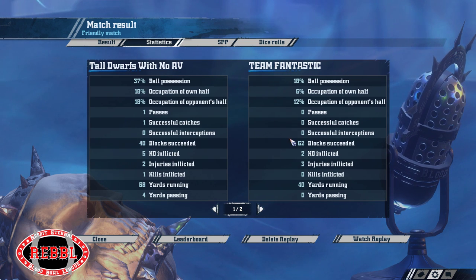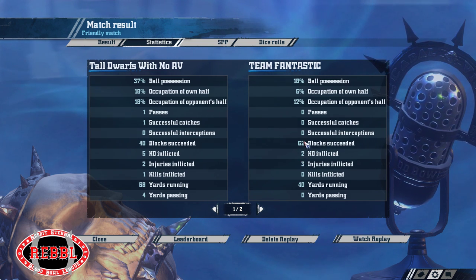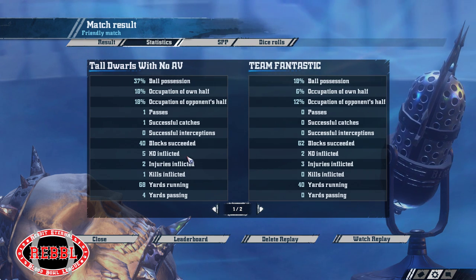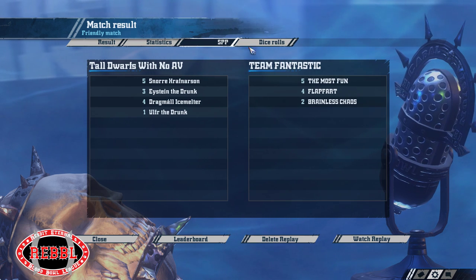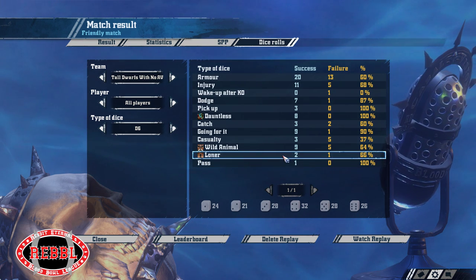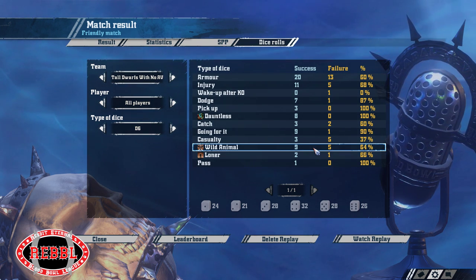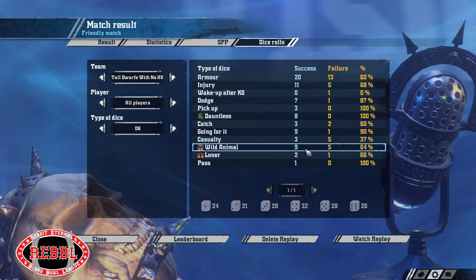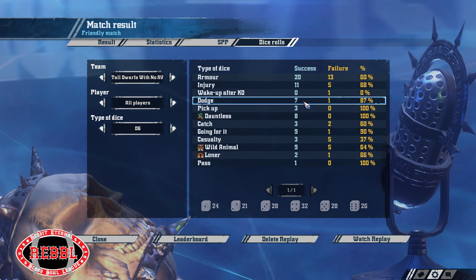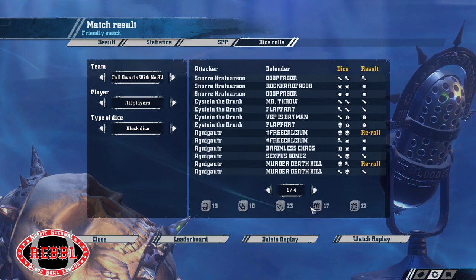Made 62 blocks for three Kaz with some Mighty Blow and some piling on. 40 blocks for seven removals total. Nuts to get that many more blocks - 62 blocks against Norse is wild, isn't it, against Armour 7. He made three loner rerolls. His wild animal - some were four-pluses to be fair, but he wasn't lucky with his two-plus wild animals. His pickups were three out of three, his dodges were seven out of eight, though some had dodge so it wasn't that crazy. And 29, 23, 29 - nice block dice for him.